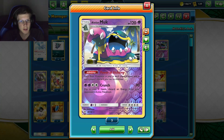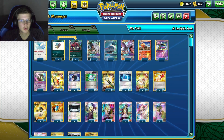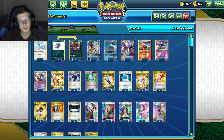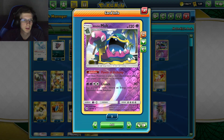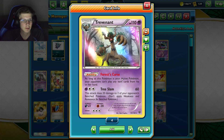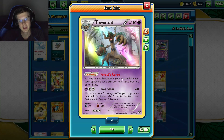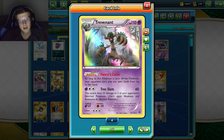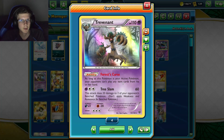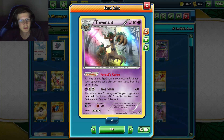Alolan Muk prevents abilities and in-play hand discards — basically good just to have on the bench. Trevenant prevents your opponent from playing items from their hand, but it has to be your active Pokémon. This isn't good against decks with energy, but it's great against control and mill decks that are very item-dependent. If you just item-lock off the bat with no other bench Pokémon, you're probably winning because they can't do anything.